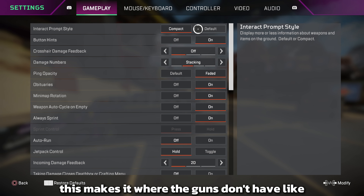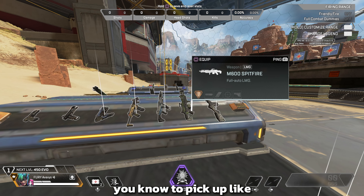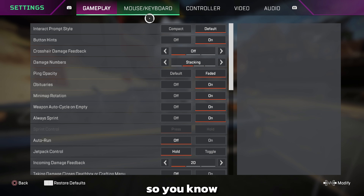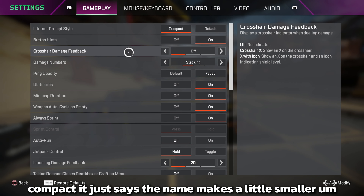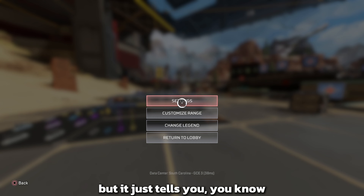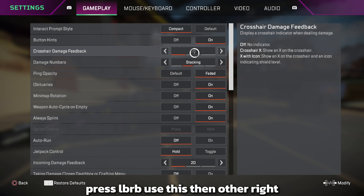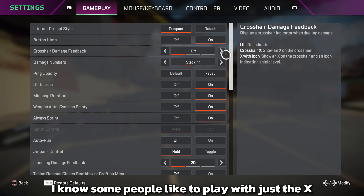You want to play compact — this makes it so the guns don't have a huge screen takeover when you go to pick them up. You can see how it takes up so much of your screen and you don't know what's going on behind it. Compact just makes it a little smaller. Button hints you can have on or off — I keep mine on. Crosshair damage feedback I keep off so everything stays clean.